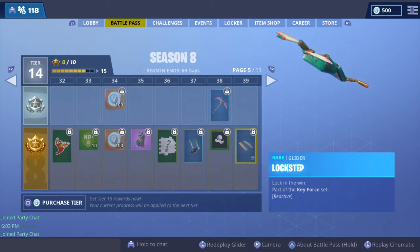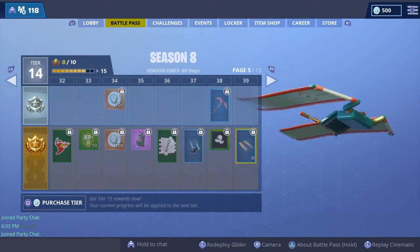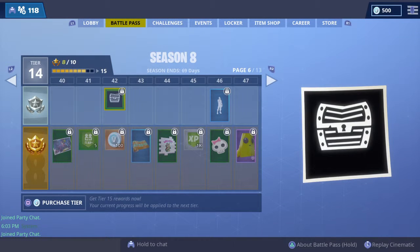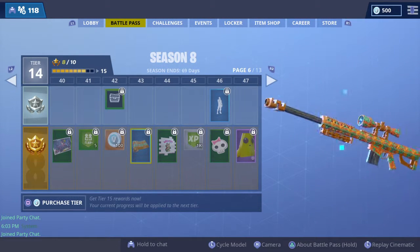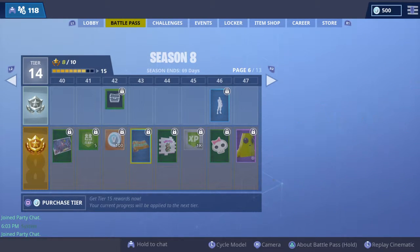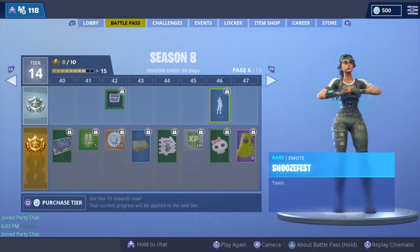There's Lockstep - not sure what the reactive effects look like since it doesn't say. Then Tricera Ops, more XP, more V-Bucks, another wrap that looks interesting and cool. There's also a spray, the Scully emote, and the Snooze Fest emote.